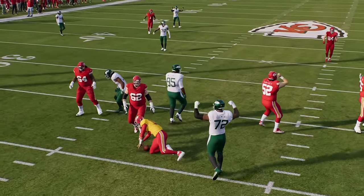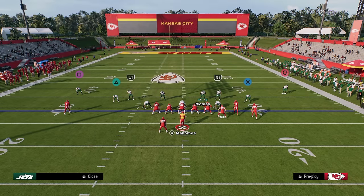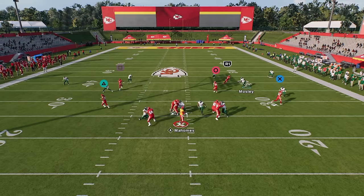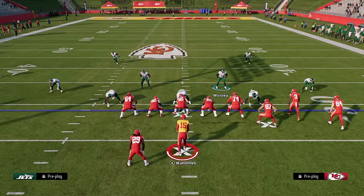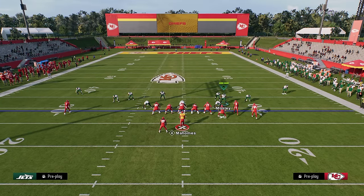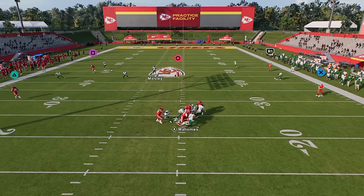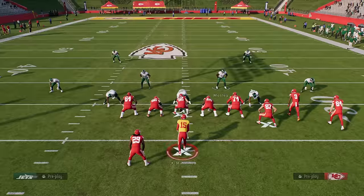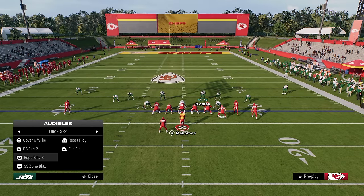This blitz is actually better than it was pre-patch. Why? Because they changed O-line logic. Anytime they change O-line logic, they inevitably open up a different type of blitz. As you see here, this is coming in clean every single time. Crossfire blitzing is 100% back — you heard it here first. Let's just test DB fire 2 while we're here, just to see how the edge heat is. Edge heat's not that good. It's still going to be pretty much more of an A-gap loop type of defense.